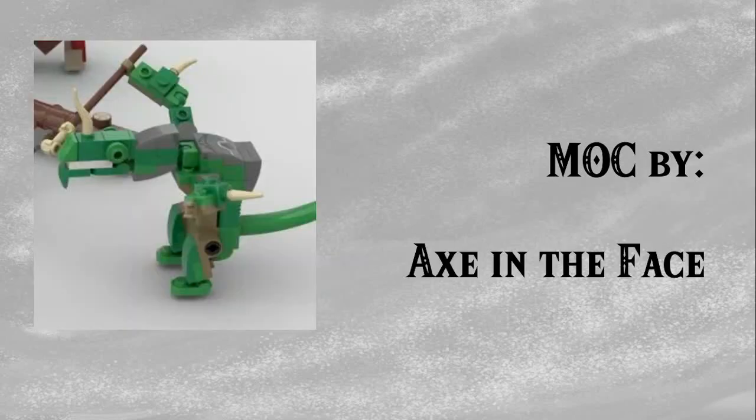Moving into some more creature builds, we have Axe in the Face's Lizalfos, part of one of his bigger builds. He's recoloured Mixel ball joints into green, which is something LEGO would never do, making this model a little worse for wear when you consider those parts aren't available. However, I still really love the head construction, the sticker used on the back, and just the scaling — just a bit taller than a minifigure, which is exactly right, considering Link's head can fit under the Lizalfos's neck when you freeze him in Cryonis form.